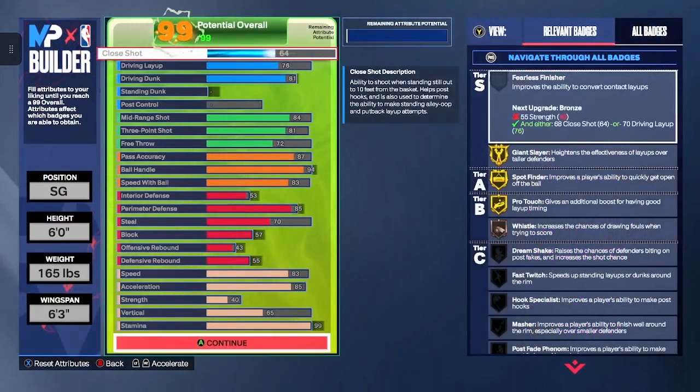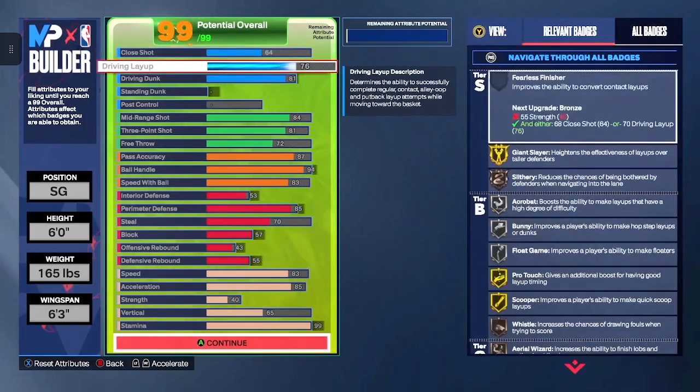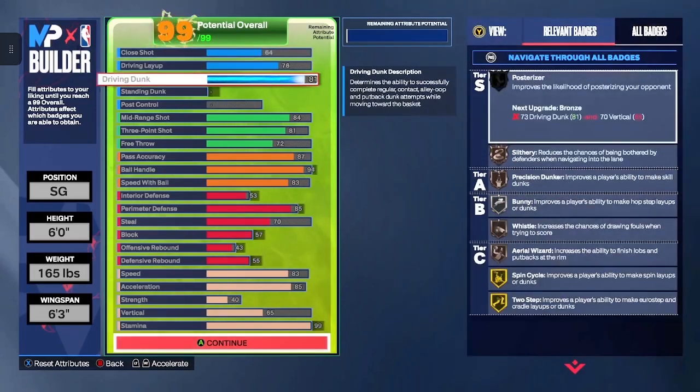Now, for the close shot, we're going to put it at a 64. Yeah, it's going to be low, but you want AI at the top, right? This is prime Allen Iverson — 76ers Allen Iverson. 64 on the close shot. Driving layup is going to be a 76. Driving dunk is going to be an 81. That should boost a little confidence out there — 81 driving dunk on the 6-foot build.